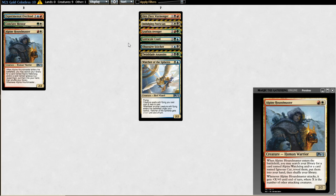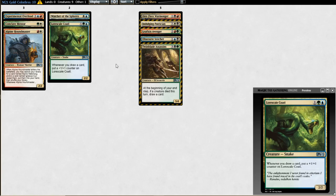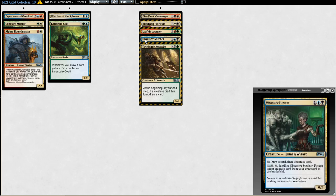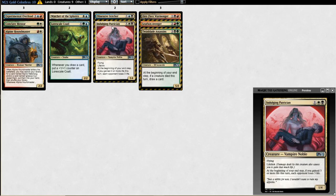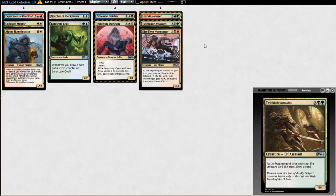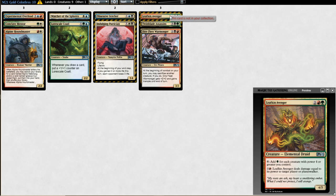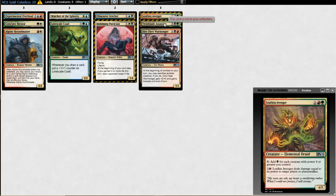Tier two: Watcher of the Spheres and Coatl. Then Stitcher's Supplier — probably the tier below in terms of where you should be taking it. Very powerful though. Patrician goes with Stitcher in the sense that it doesn't get there a lot but is powerful when it does. The last few are probably in the same tier: Twin Blade Assassins, Leafkin Avenger, Patrician, and Stitcher.